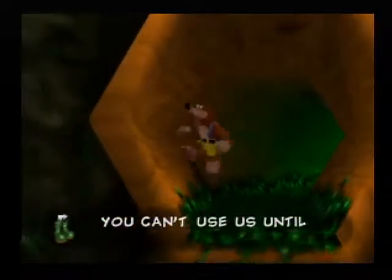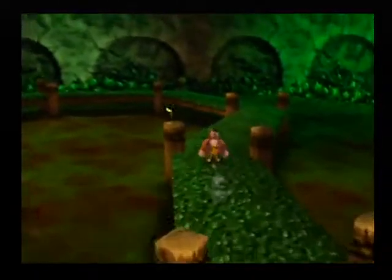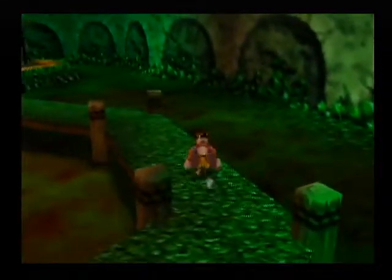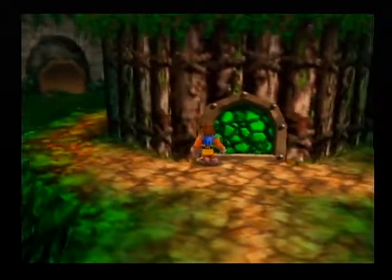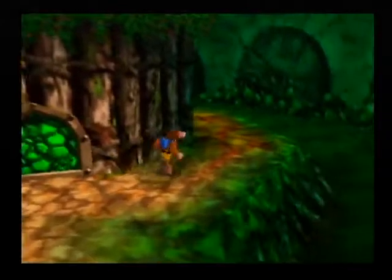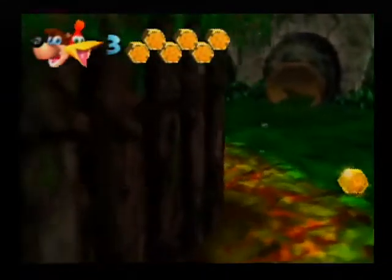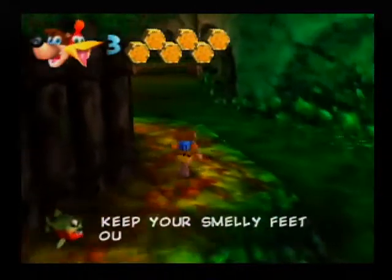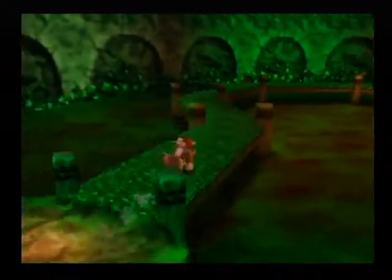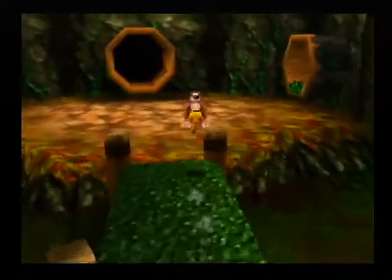We don't have the boot power yet, so we've got to speak to Bottles. There's piranha water — environmental hazards. They're using the unlockable power of boots to keep us back from that barrier, preventing us from seeing further areas of the game.